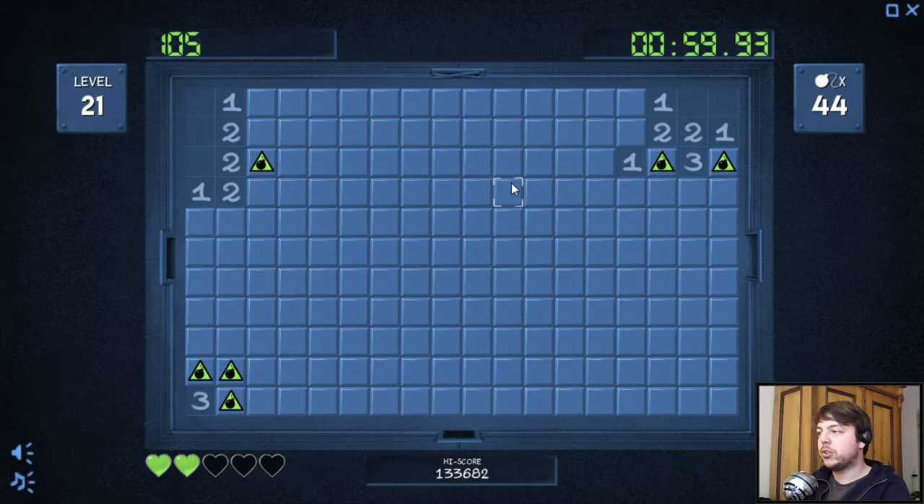Yeah, it works like Minesweeper — you find mines. You look for mines, you have clues. Those numbers tell you how many mines are in the adjacent field. So this one means there's one bomb around. I marked this field as having a mine.